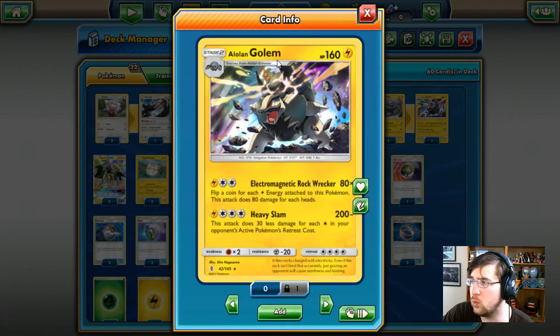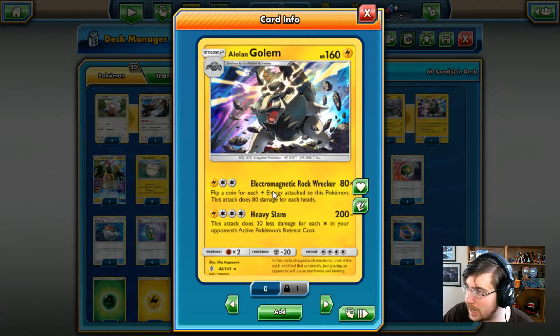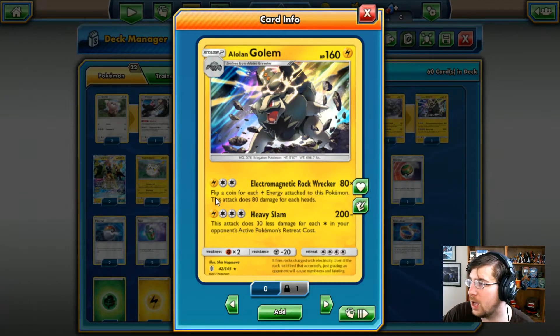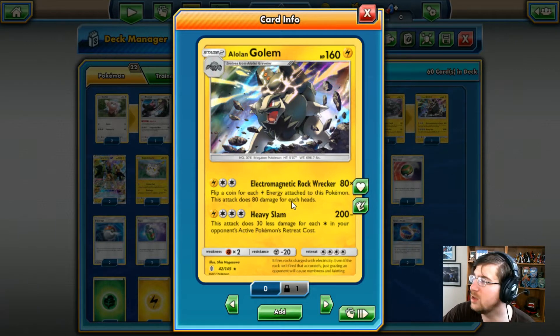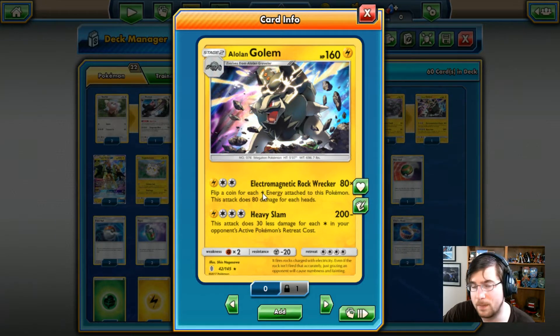We have the Alolan Golem, Stage 2, 160 HP Lightning type, with Electromagnetic Rock Wrecker. For one Lightning, two colorless, we're going to do 80 damage. You flip a coin for each Lightning energy attached to this Pokemon, and this attack does 80 more damage for each heads. So there's no guaranteed damage on that, but if you land three heads with three Lightning energy on it, you're going to do some serious damage.